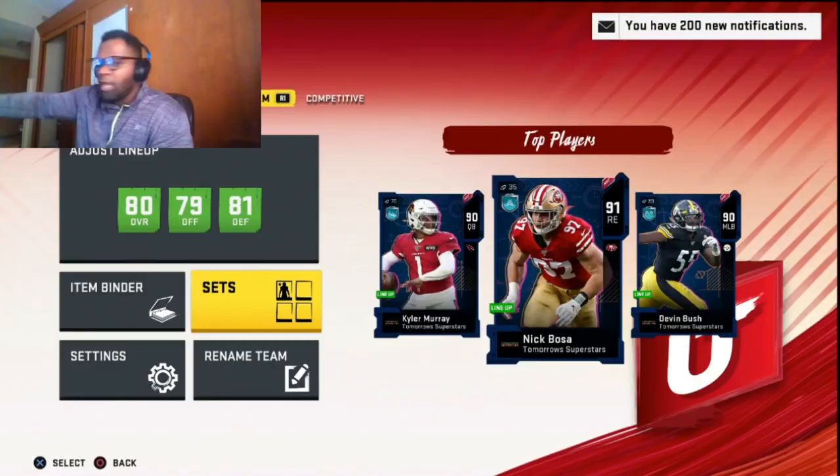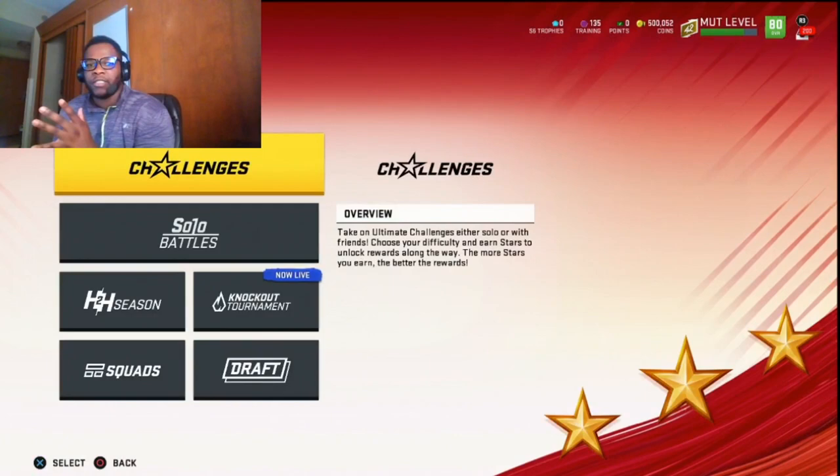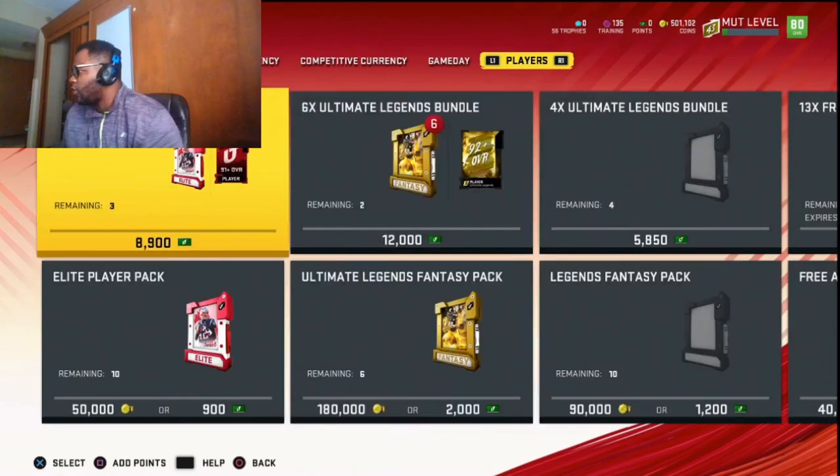We have 500k but we're going to utilize this as if we have zero coins. The first thing I'm going to do is complete my solo challenges — it doesn't matter what level you are, you need to complete your two dailies so you can get those free coins. We got our 1k. Now we have to go into the store and get a player pack, which is going to be the start of making some coins. Since we had no coins, we had to do the solo challenges to get that 1k.